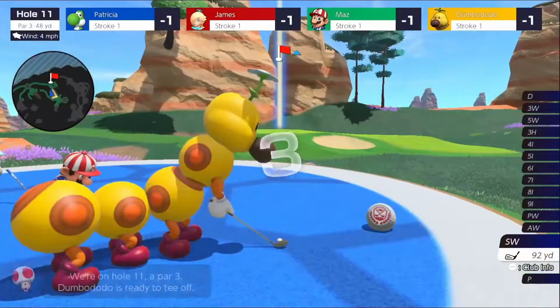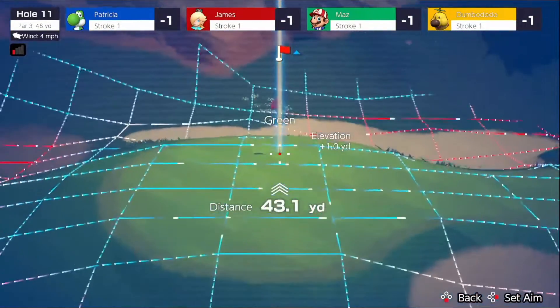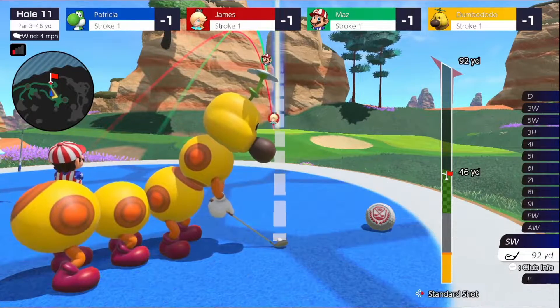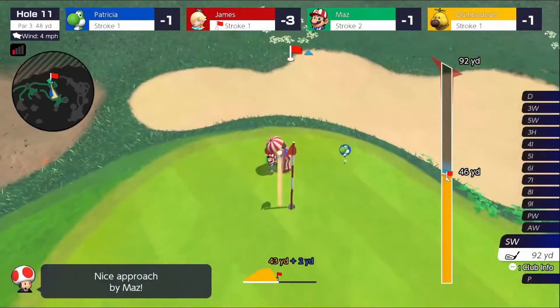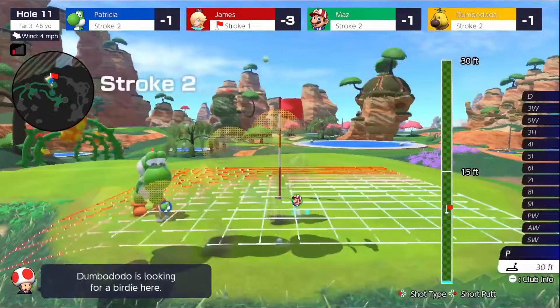Alright, hole 11 here, second to the third hole for us. Take a look here. Not a whole lot to say about this course. Four wind going left, though. See if we can get a hole in one. Oh man, we go for ours — oh, James gets one! Wow, I saw that. Wow, look at James at negative three. Gonna be tough to get a podium here.